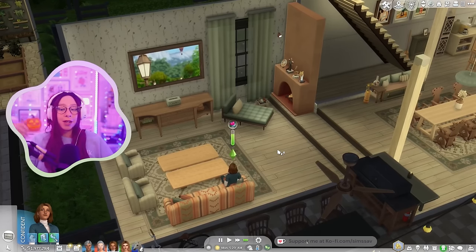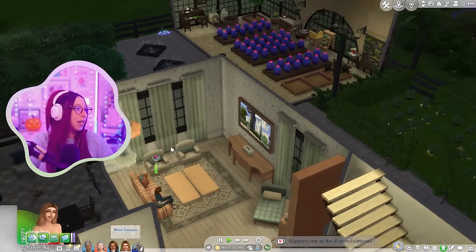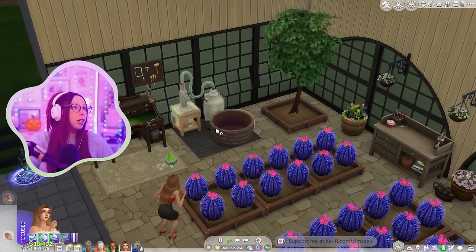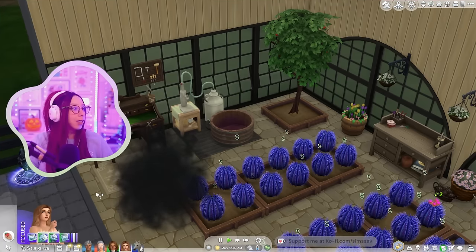I really want Sarah to max her romance skill, so I'm having her watch some reality TV. Wren, let's work on your nectar making over here as well. I think it's pretty cool that she can make plasma nectar — I think she should make that exclusively.